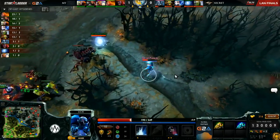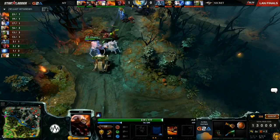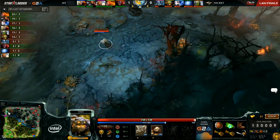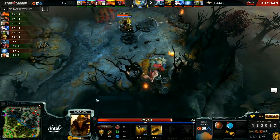Tiny's not getting any farm. But as soon as Wisp TPs top, Arteezy has to ditch bottom lane and start running top, because he cannot stay bottom without the Wisp there. And he's only on brown boots right now, so he's going to have to leg it all the way up there. Sand King will get some space to work in the jungle though.